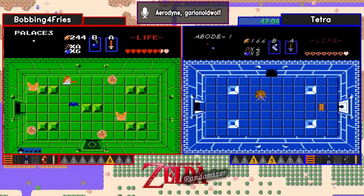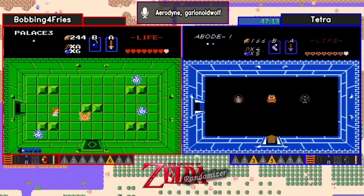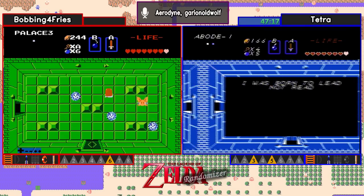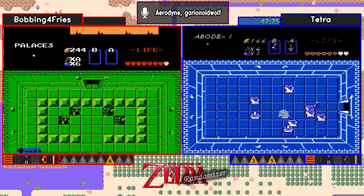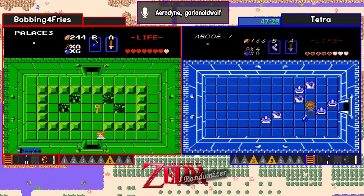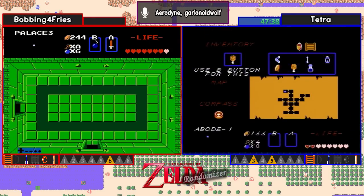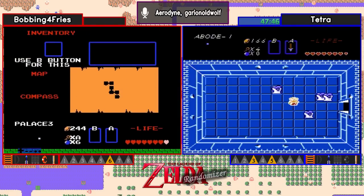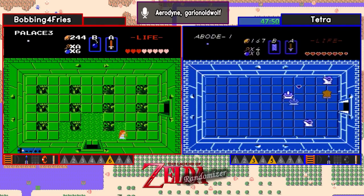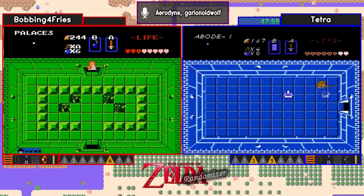In level 1, we got the recorder and the magical boomerang. We don't know what's in level 2 yet, because I don't believe we've found level 2 at all. Level 3 had the red ring. Level 4 had the power bracelet. Level 5 had the heart container. Level 6 had the wooden boomerang. The ladder item was the red candle. The Armos item was the ladder. And the white sword item was the silver arrows. We have not seen the item in 7, either item in 8, and obviously we have not been in level 9 yet. It looks like Tetra's going to get this Triforce piece here in a moment. She's out of bombs, however, so that definitely doesn't feel good, even at full health.